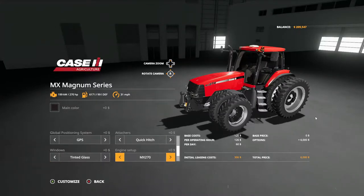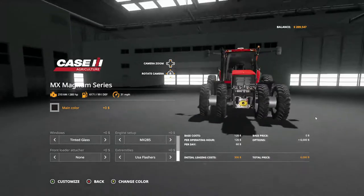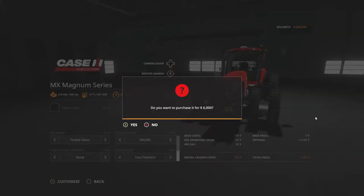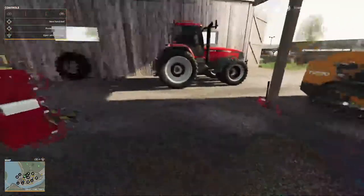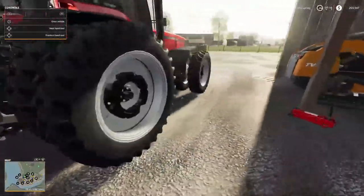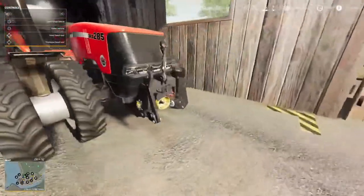285 horsepower. Front load attacher — nah, we're gonna pass on that. USA flashers — yep. And that should be it. $6,000 worth to customize. Come over here — there we go, we got our duals on it and she's ready to get the planter.